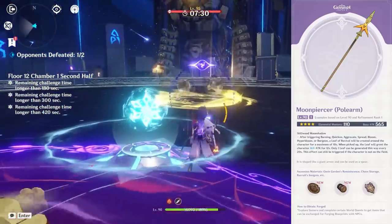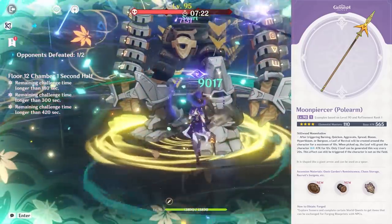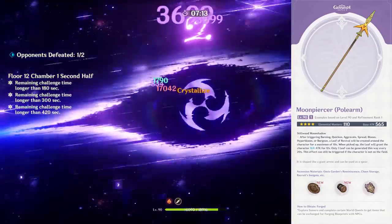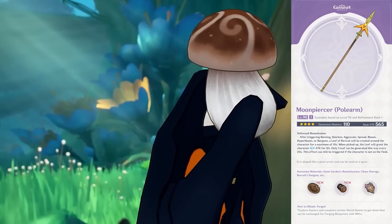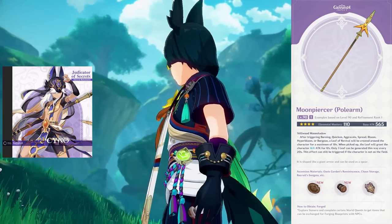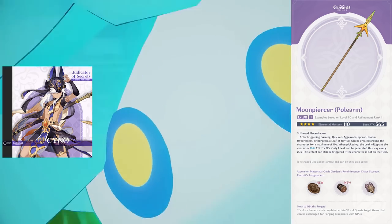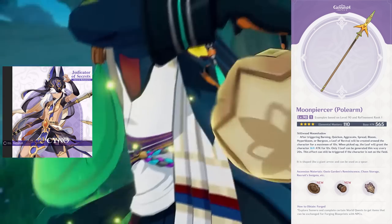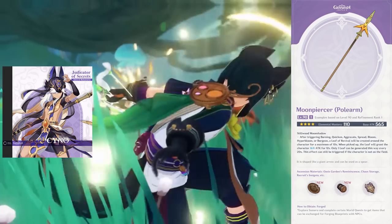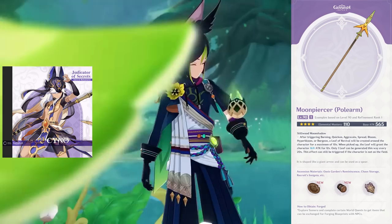Moving on to the Sumeru Polearm, the Moonpiercer. As of right now, this weapon is not worth crafting on any polearm wielder — characters like Xiangling already have The Catch, which performs significantly better, and the weapon is most notably tailored towards Dendro-related reactions, which further restricts its use. However, the very high 565 base attack, decent elemental mastery bonus, and interesting passive could make this weapon good for Cyno, assuming he is a polearm wielder based on his splash art. As an Electro character he'd have access to Aggravate reactions, benefiting heavily from the elemental mastery bonus plus the weapon's high base attack and bonus attack passive.